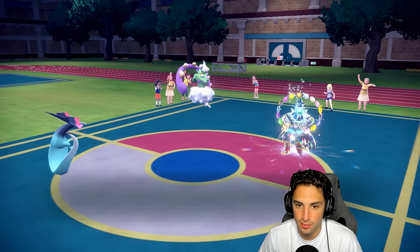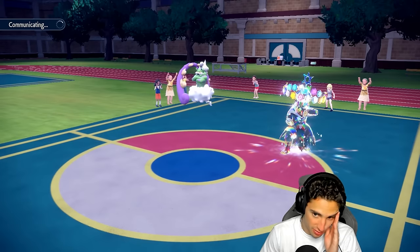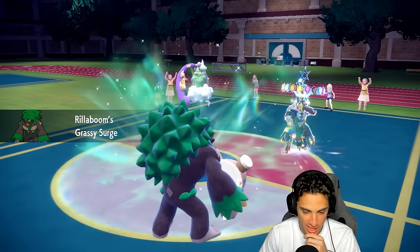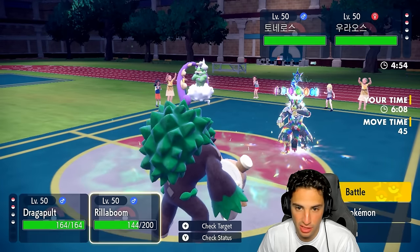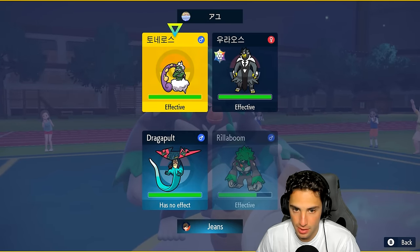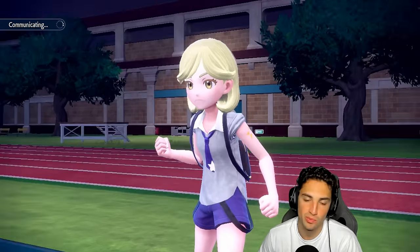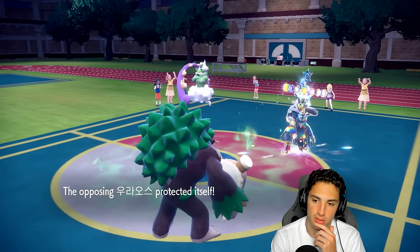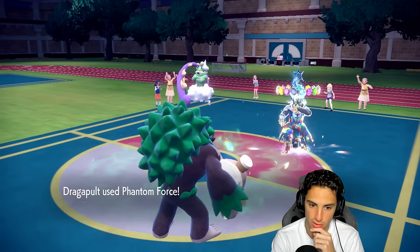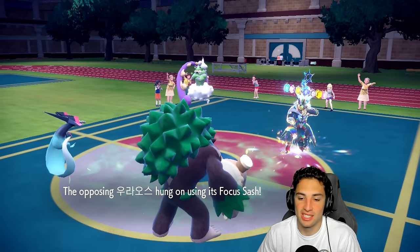Do I go for Fake Out onto Urshifu? I've got Tailwind up. Can Rillaboom survive a bleakwind storm? He might just Detect this turn. I'm going to Fake Out but I think Phantom Force will do the trick — KO Urshifu — and I think Tornadus just Detects and goes for bleakwind storm. Yep. I Fake Out but Tornadus has Covert Cloak — not Covert Cloaked, okay. Phantom Force hits through the Detect, leaving Urshifu at minus one Defense on one HP. Now I can just Grassy Glide it.